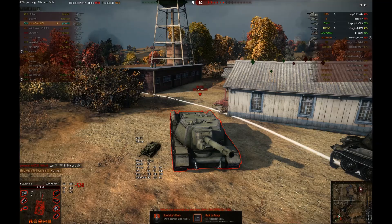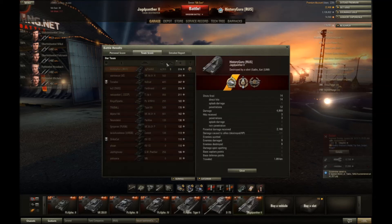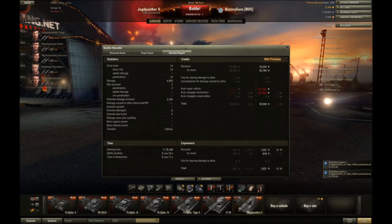Here's the postgame report. As you can see, I made a lot of credits — 1200 experience without premium on a loss, Top Gun, Sniper, and so on — but it didn't help, we lost. The moral of the story: check the amount of damage the rest of the team did — everyone else less than 1000, only two players over 500. You won't win every game, but if you play the right strategy and manage to guide your teammates well, you'll probably win. Hope you enjoyed the video — see you next time!